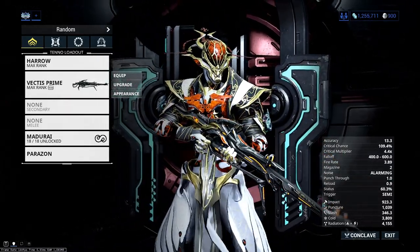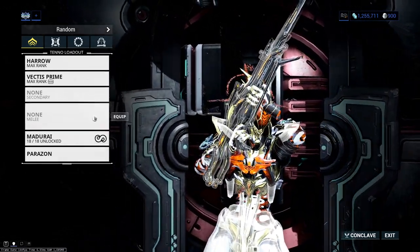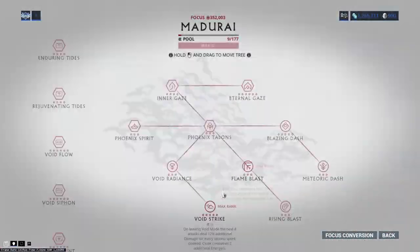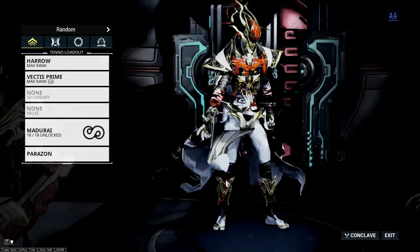No secondary and no melee, so we can hop off Archwing really quickly. Madurai obviously for Void Strike — that's our VS. So yeah, that's the build.